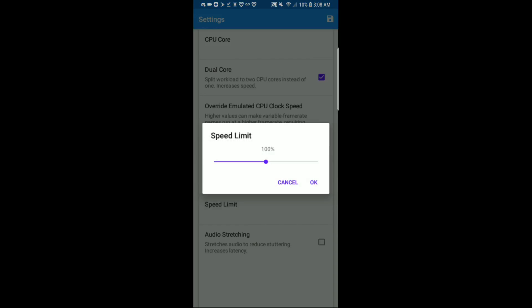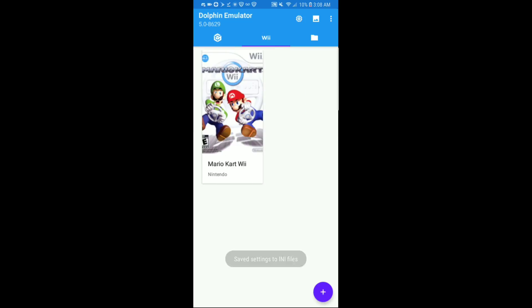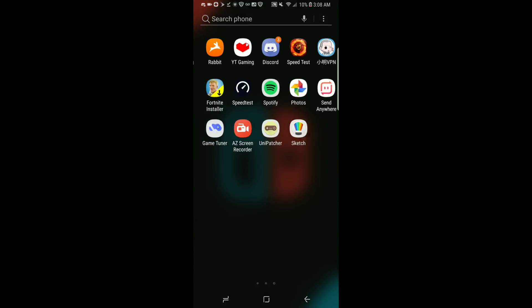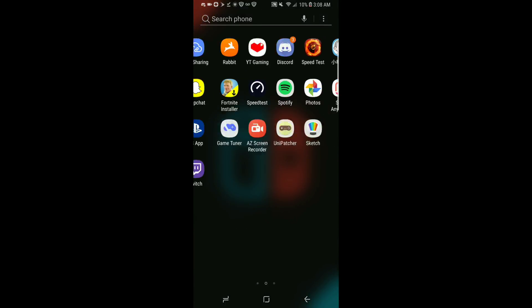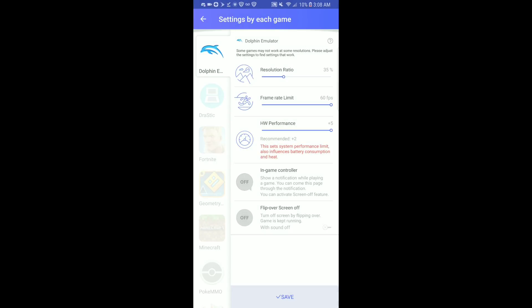These settings are for Mario Kart Wii only. If you have Double Dash and stuff, I recommend putting the overclock speed to a different level. Now we're going to go to Game Tuner — here are my settings for Dolphin: resolution ratio is 35%, frame rate limit is 60fps, hardware performance plus 5.